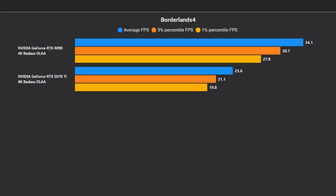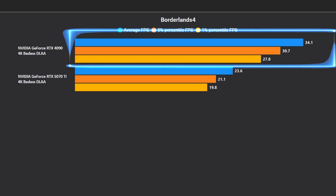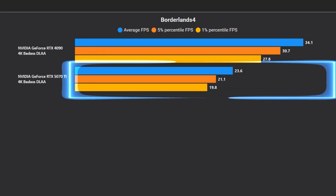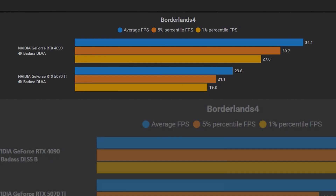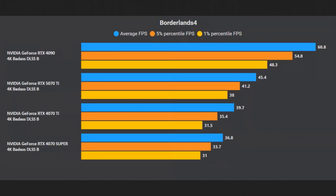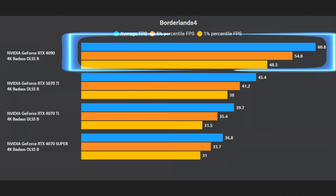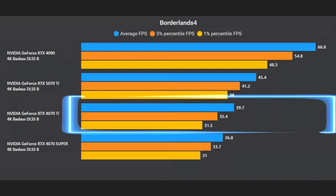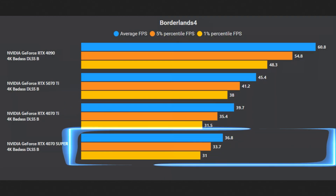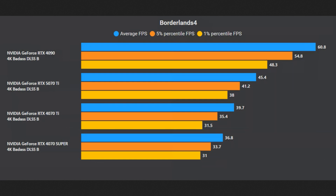At 4K native badass settings, the 4090 averages just 34fps and the 5070 Ti struggles with around 24fps with drops into the late teens — hardly playable. With balanced upscaling enabled, the 4090 manages to hit 60fps but there are still drops and it's not ideal without lowering a few settings to high. The 5070 Ti averages 45fps with lows of 38, still stuttery and not fully playable. The 4070 Ti does around 40fps with drops to 30 or under, and the 4070 Super averages 37fps with drops under 30fps.